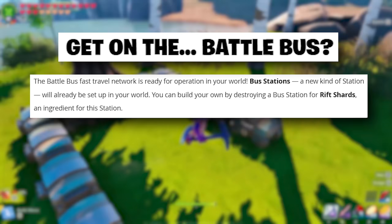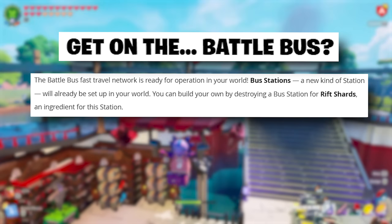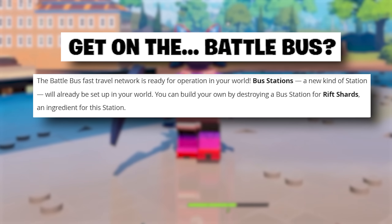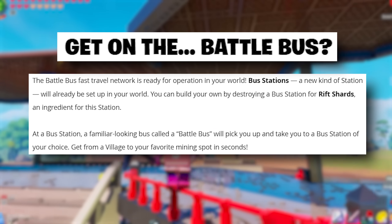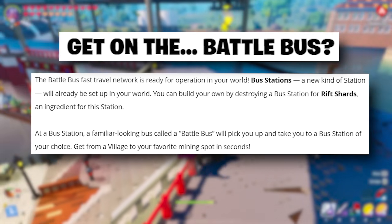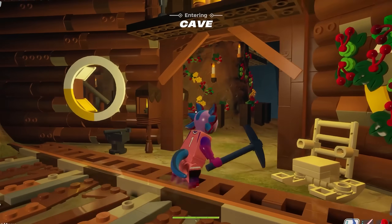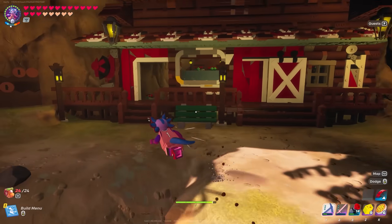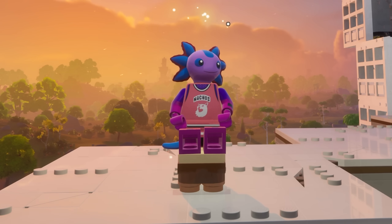The battle bus fast travel network is ready for operation in your world. Bus stations — a new kind of station — will already be set up in your world. You can build your own by destroying a bus station for rift shards, a new ingredient. At a bus station, a familiar-looking battle bus will pick you up and take you to a bus station of your choice. Get from a village to your favorite mining spot in seconds.